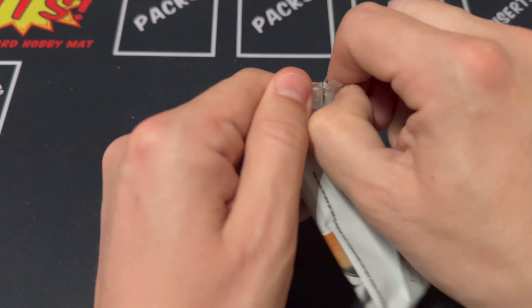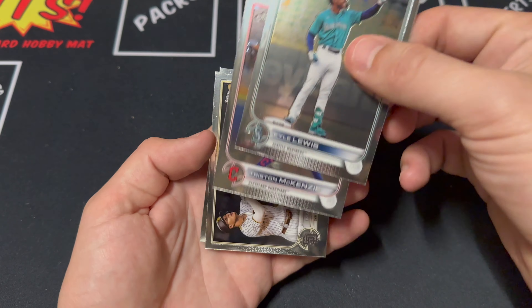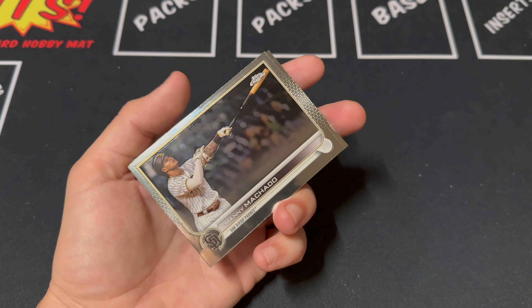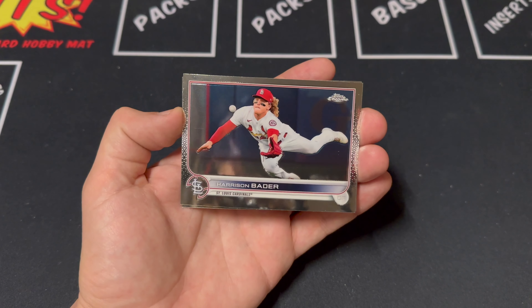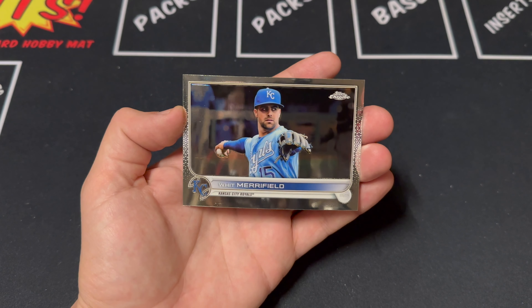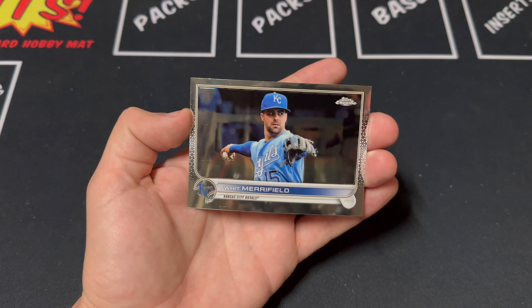Pack number four. Kyle Lewis leading things off, then Mackenzie, Manny Machado, Bader, and our last card up is a Witt Merrifield. I always think it's Bobby Witt just because I see the word Witt.